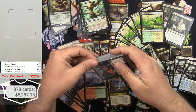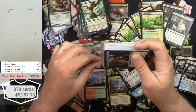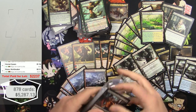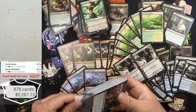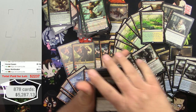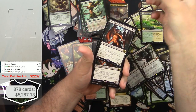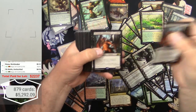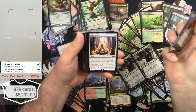Ob Nixilis, Unshackled — I'm out of room — if I get anything good here I won't be able to show it off, boohoo. Ob Nixilis — yeah, sure, have multiples of that as well: 1, 2, 3, 4 of those.